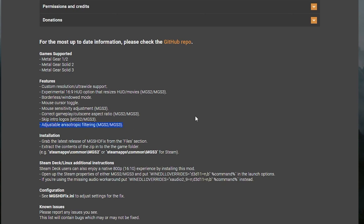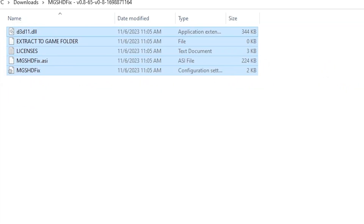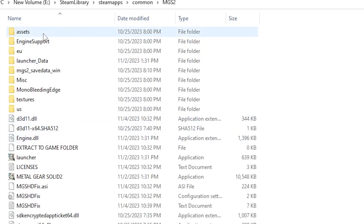You've got one download this time — it's five files, three of which are actually going to be running, and one is just telling you what to do. Just extract that to the game folder and when you get into the game, it should be good.